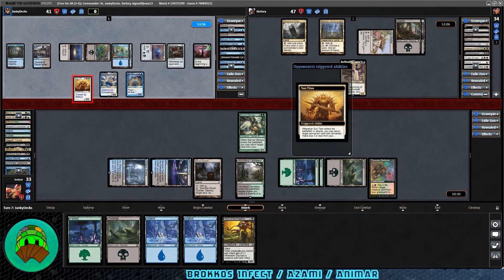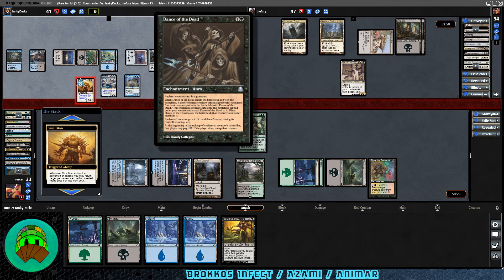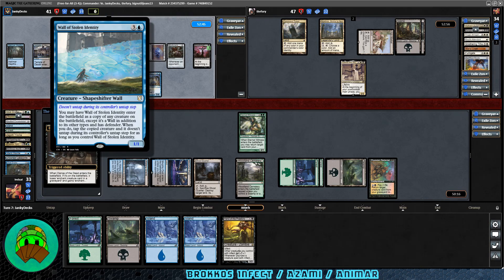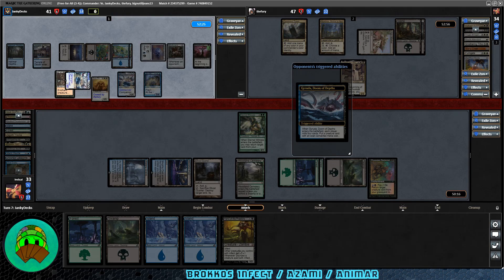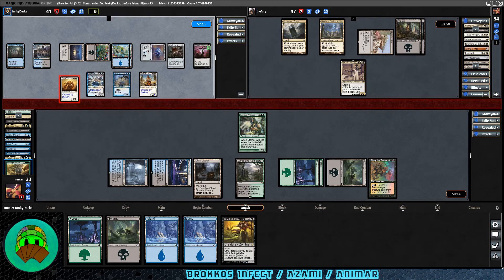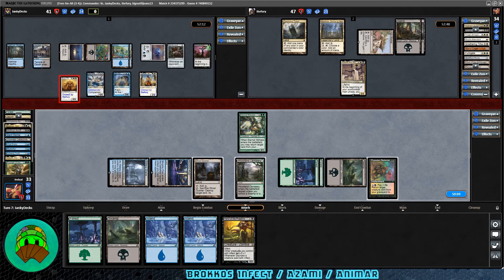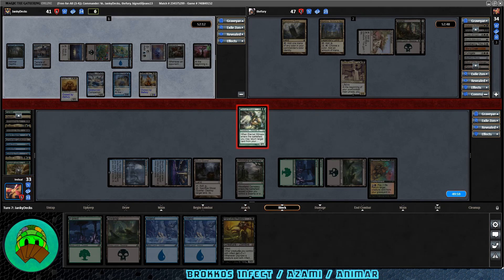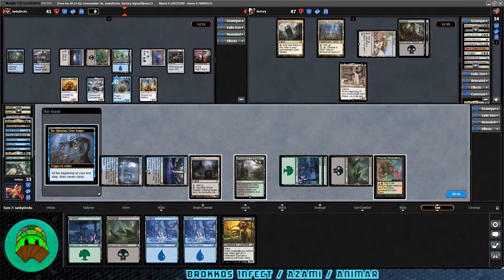Sun Titan attacks into us. They recur Dance of the Dead with it, targeting Wall of Stolen Identity in the graveyard — it becomes a copy of Garuda. More triggers. We get Daxos Blessed by the Sun; when a creature enters or dies, they gain a life. We mill Triumph of the Hordes and Vorath — someone had suggested Vorath to me as an interesting alternate commander. Also Echoing Truth and Moat Drifter. We block Sun Titan with Eternal Witness — she dies. Jin-Gitaxias triggers at end step; Garuda draws 7 cards.